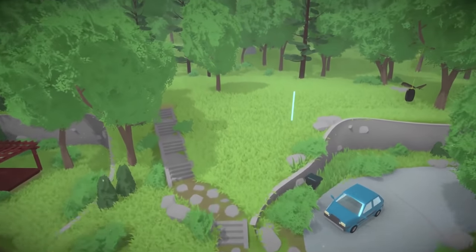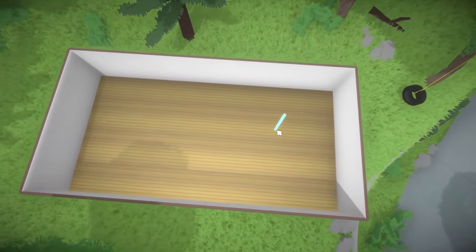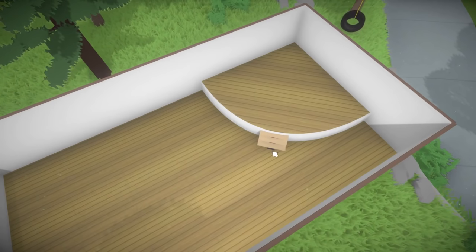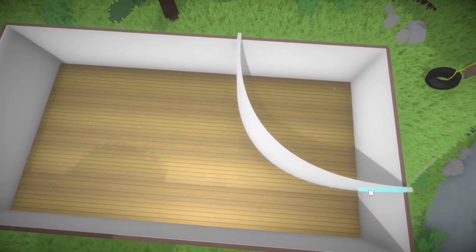First up, you can build with no restrictions in Paralives. Unlike The Sims, you can switch off the grid system and place walls and items wherever you want in the world. This is a game changer — it essentially lets you construct any sort of building you want. Check it out, there's even curved walls.